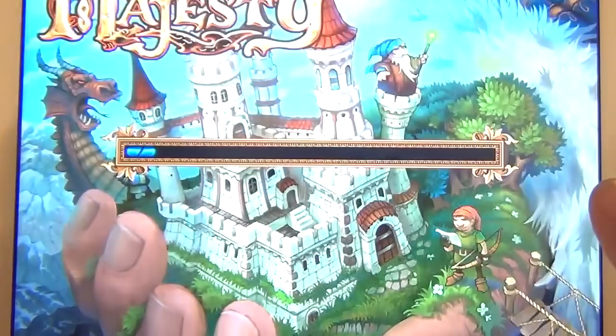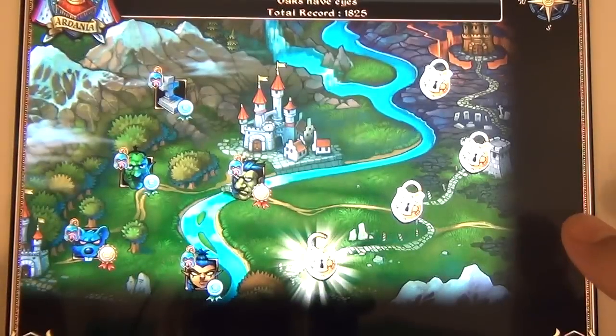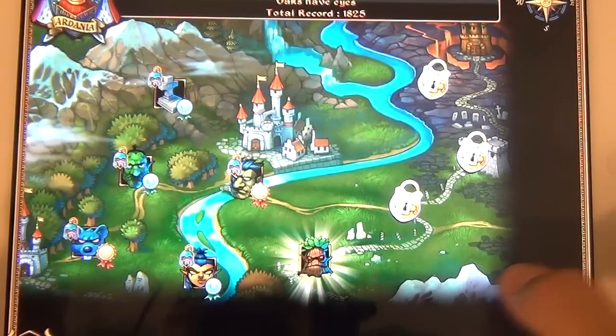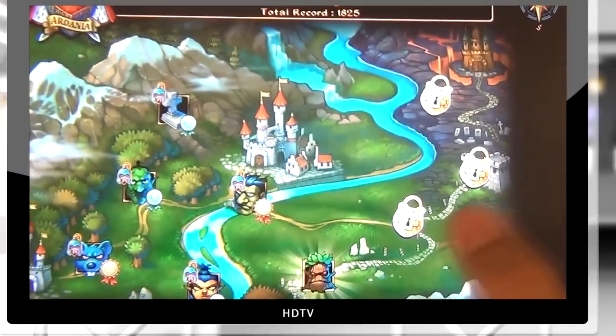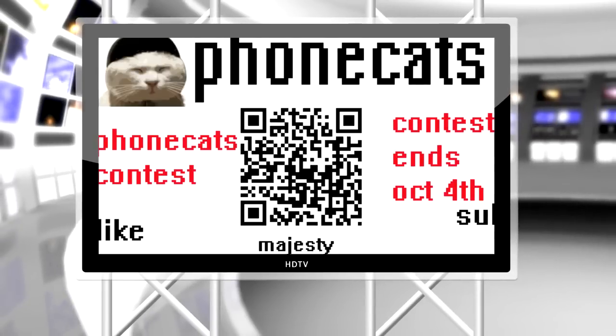I beat the level! I was kind of afraid I wasn't going to make it to the end. Like this video and go like all of them. Next level is trees - they look mean. Okay, that's it for this episode of Fun Cats.